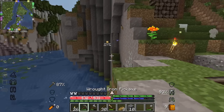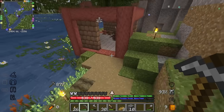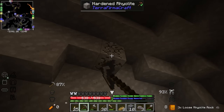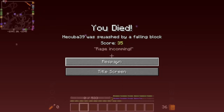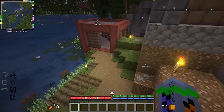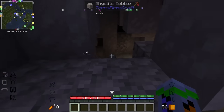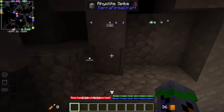I also need more cobblestone, and I think I know how I'm going to get it this time. Now, this is going to cause issues. Yeah, it's going to cause issues. That was predictable. Whoa, that went far.